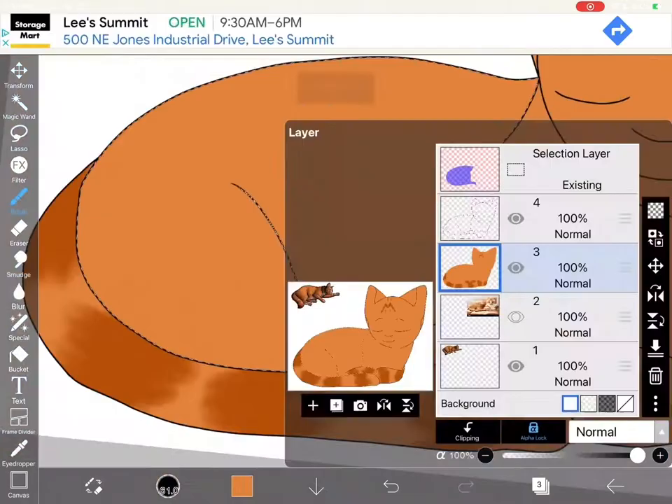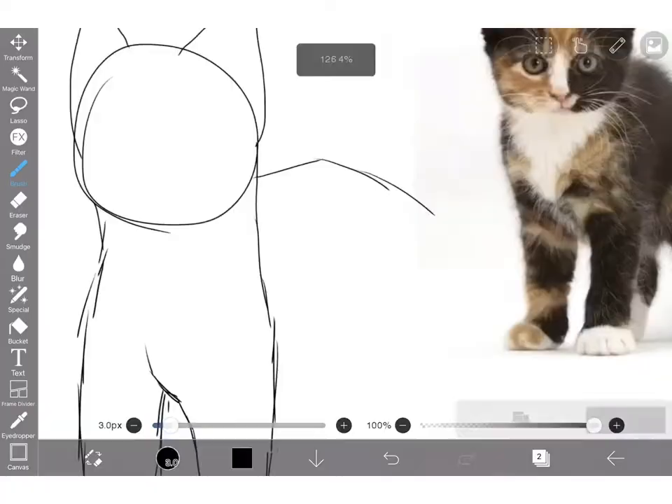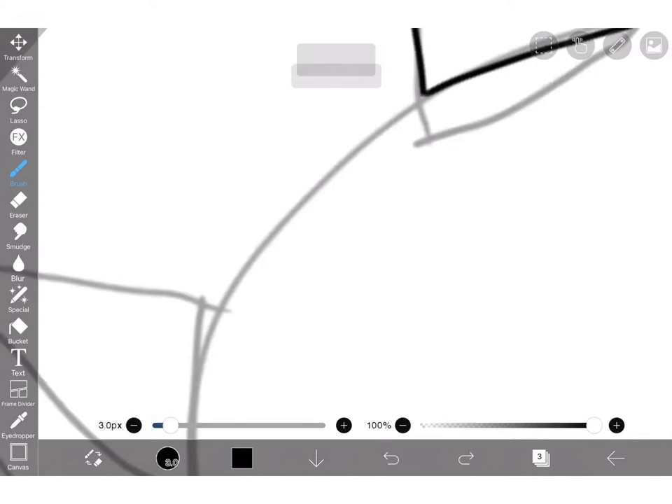I'm not really happy with how this turned out — the markings look weird and I messed up the legs. But here's Milo.